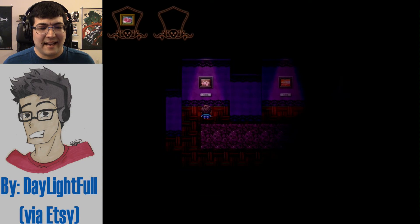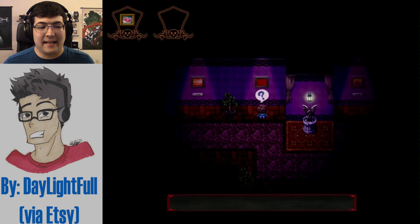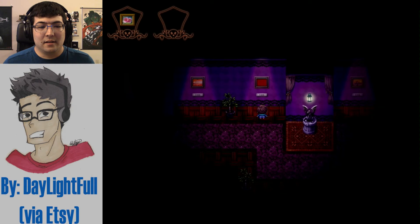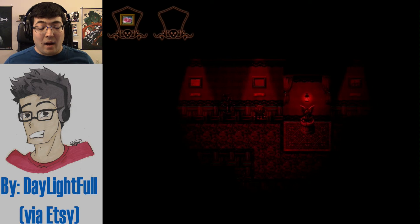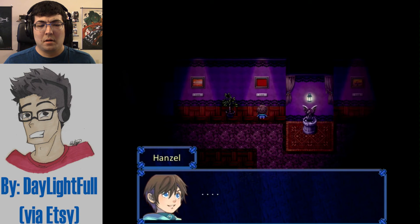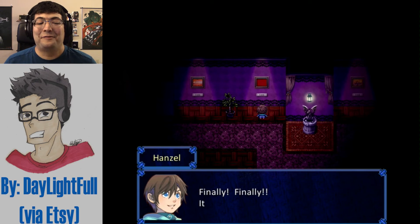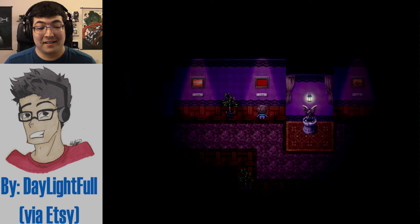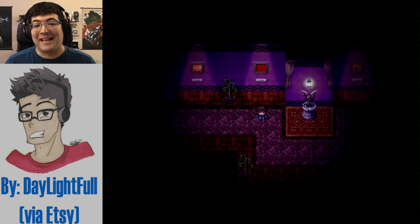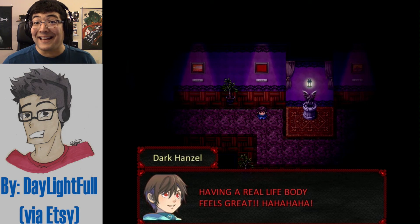What were you? Eggs — I might need the eggs. Great red spot — I don't think I need that. Evil twin. Finally it worked. Cool. I'm dead. I got possessed. Having a real life body feels great. Ha ha ha ha.